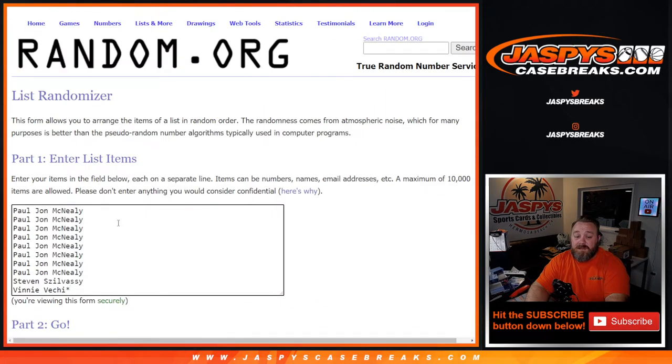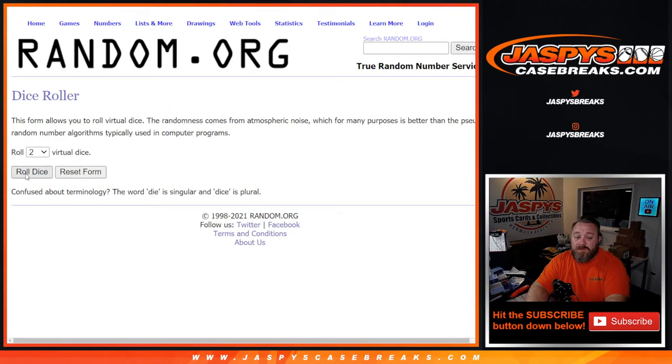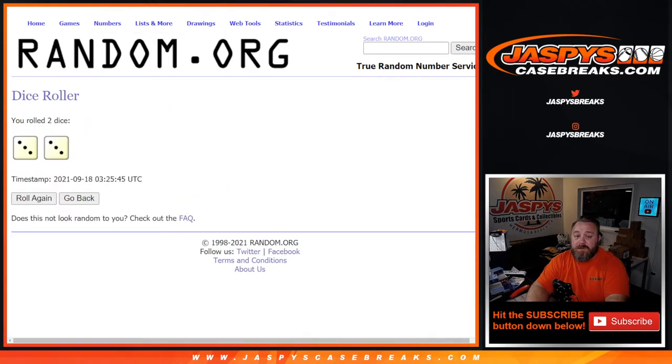Here is our list of customers. Thanks to everybody for getting in — PJ McNeely with a bunch of spots, Steven Silvazi, and Vinny Vici. And our numbers from 0 through 9. Dice will randomize both lists and pair them up — 3 and 3, 6 times.